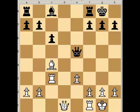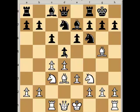Another common way that black uses to free up this bishop: pawn takes, like before, bishop takes, and now pawn to b5, chasing this bishop away — let's say back to d3. And now this bishop is free to develop to b7 here along the long diagonal.